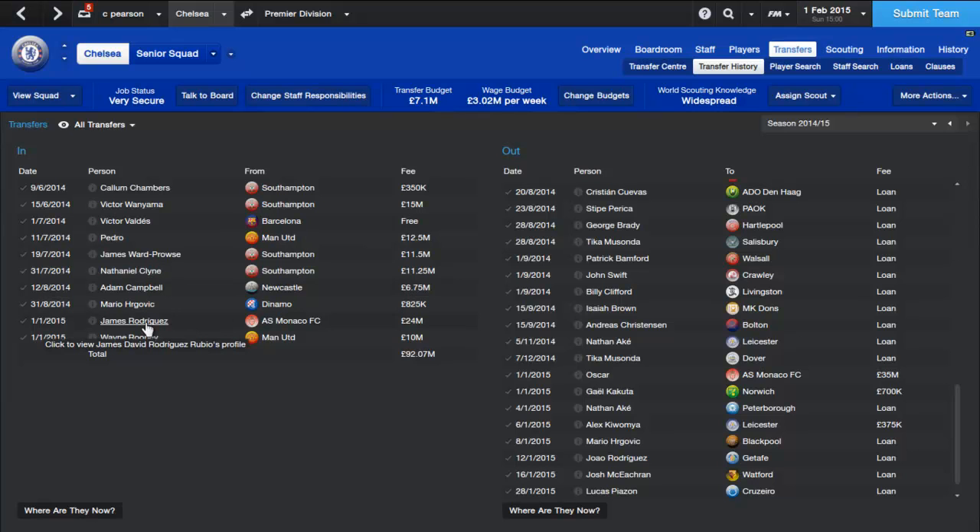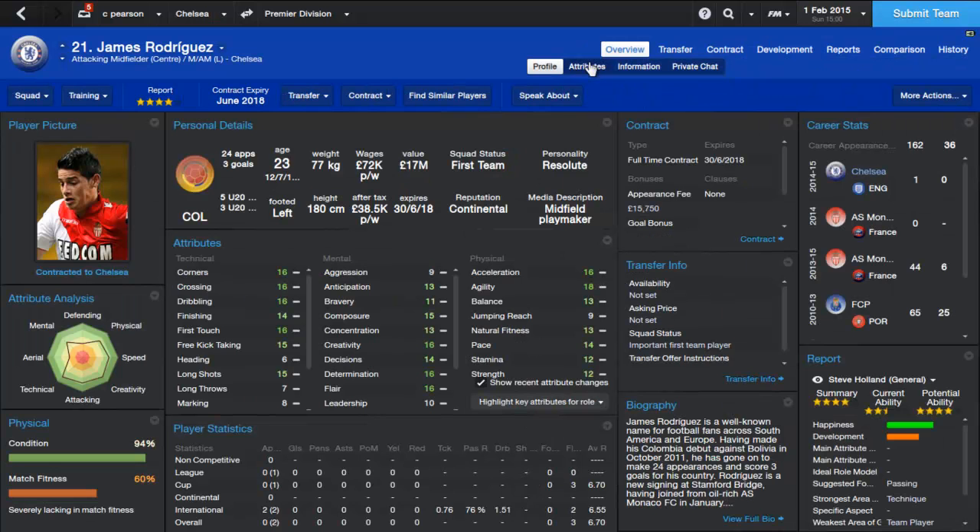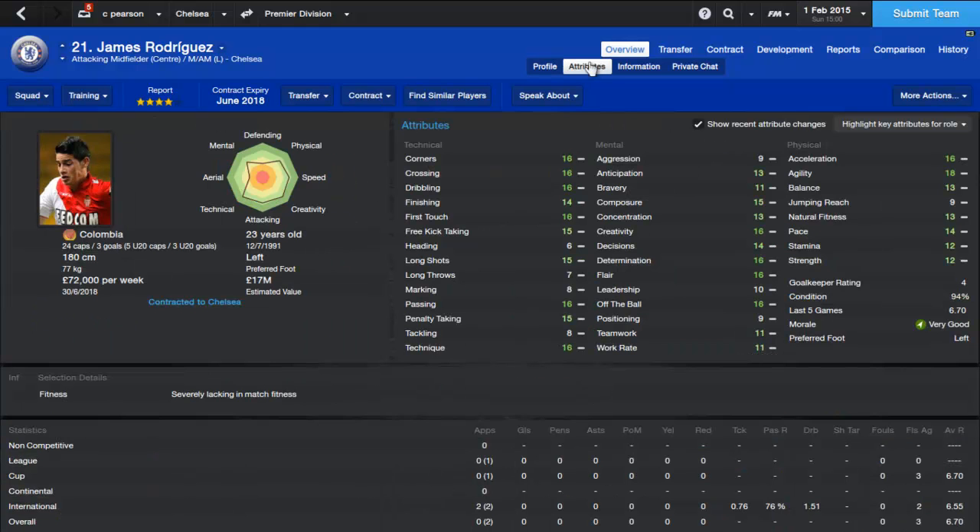Second is James Rodriguez from Monaco for £24,000,000. James Rodriguez is basically there to replace Oscar — Oscar wanted to leave, sent in a transfer request about three times, and just wasn't happy at the club because he wasn't getting enough football. Mata is my first choice, so I decided to sell Oscar and we got James Rodriguez for a good price. He's only 23 years old and his stats on the game are amazing, and in real life he's just such a good player — I loved watching him when he played for Porto.